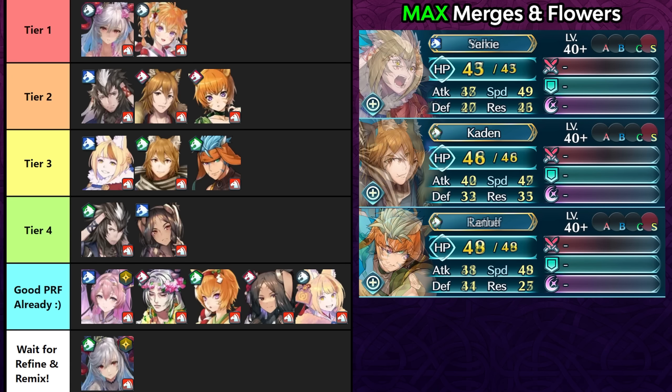In Tier 3 we have beast cavaliers that don't have as much attack. Selkie has a weapon refine that can give her a lot of stats, and she can also get a lot of stats with Arcane Nihility by stealing the opponent's buffs, so you can try to get the full null follow-up. Kayden is usually used as a support unit, but his supportive niche faces a lot of competition from Legendary Eliwood, Young Eliwood, Legendary Male Robin, so if you want to use Kayden for combat, this is the weapon to go for.